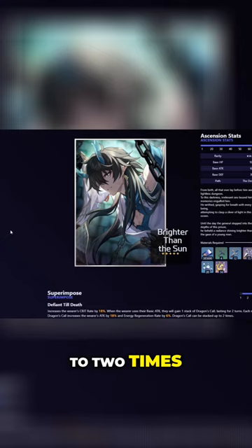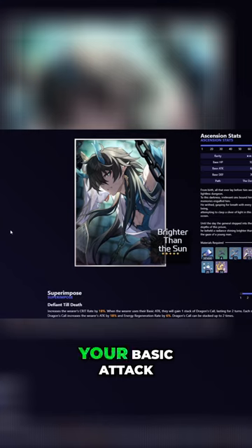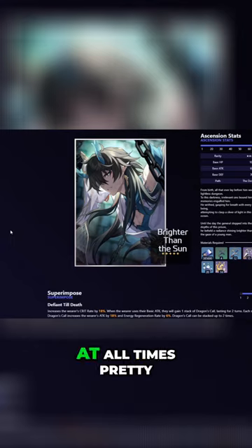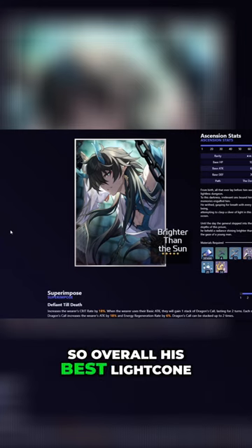Dragon's Call can be stacked up to two times. Since Donning doesn't actually use his skill to attack — it only enhances his basic attack — you'll practically always be using your basic attack outside of his ultimate. So you can easily have this maxed out at all times, giving you a free 36% attack buff and a free 12% energy regeneration rate buff. Overall, his signature light cone is very good on him.